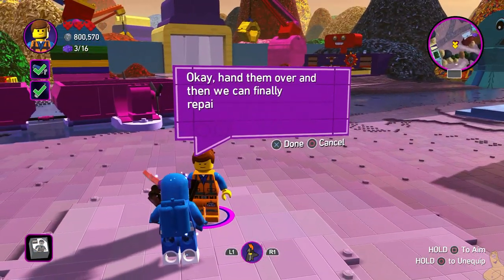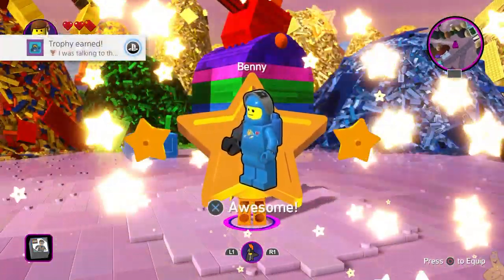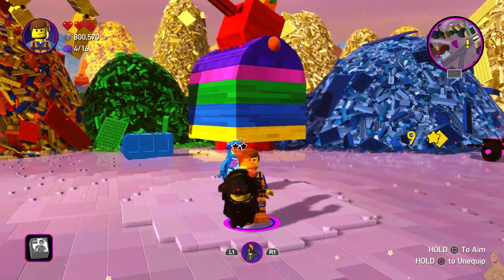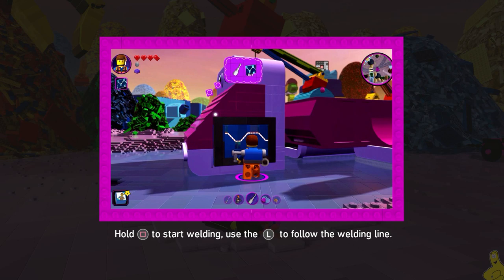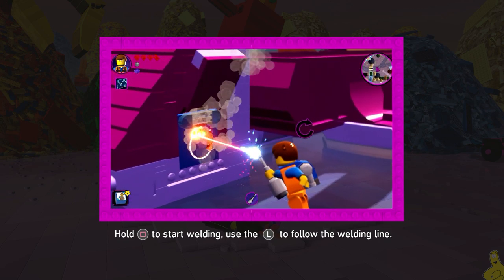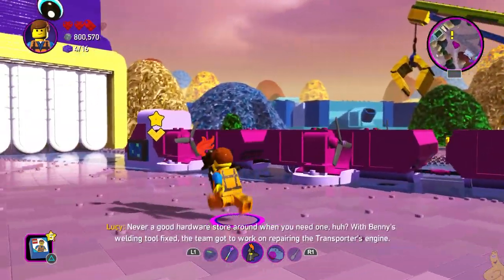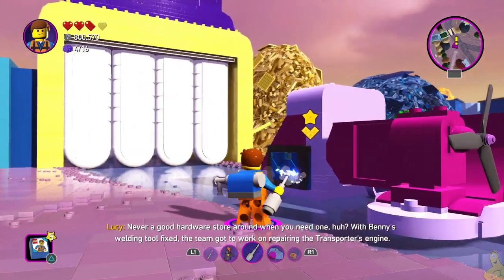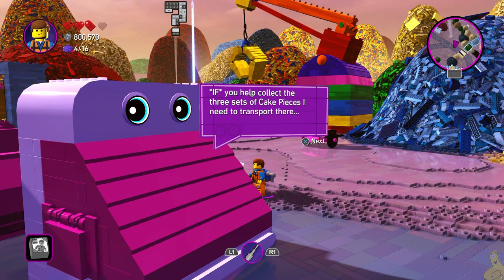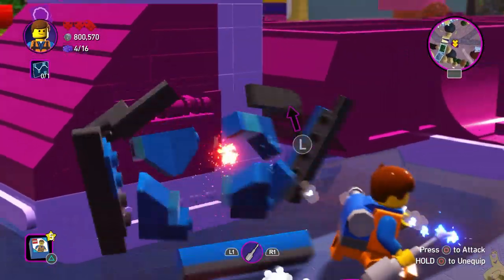Benny says those parts ought to be enough to fix his welder — hand them over and we can finally repair that spyship. Benny's welder has the ability to cut through and repair certain types of objects, super useful. The welding tool is basically the old heat ray, like something Superman or Iron Man would have in traditional LEGO games. It's pretty cool that the welding tool is available to any character we have out.